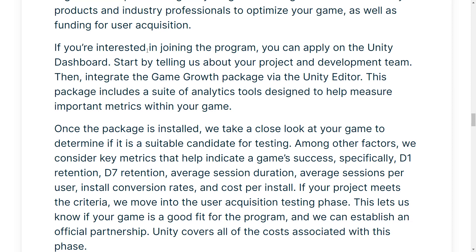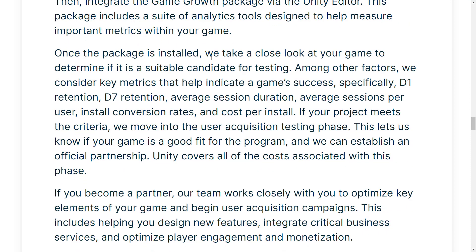If you're interested in joining the program, you can apply using the Unity dashboard. Start by telling them about your project and development team, and integrate the Game Growth package via the Unity editor. The package includes a suite of analytic tools designed to help measure the important metrics within your game. Once the package is installed, they'll take a close look at your game to consider if you're a suitable candidate for testing. Among other factors, they consider key metrics that help indicate game success, specifically D1 (day one) retention, day seven retention, average session duration, average sessions per user, install conversion rates, and cost per install.